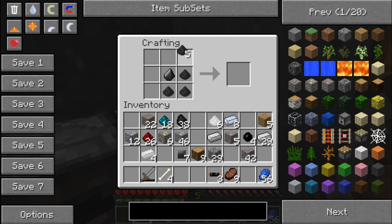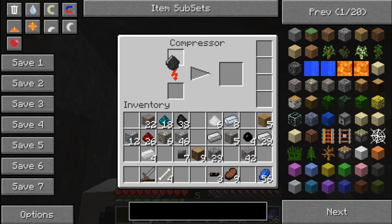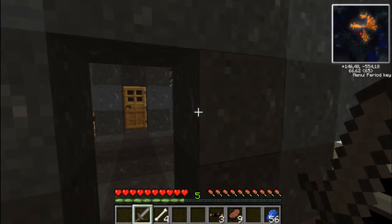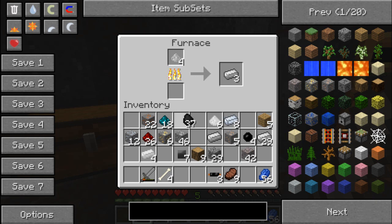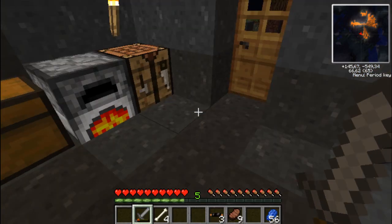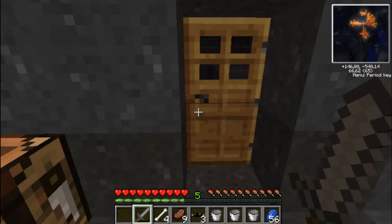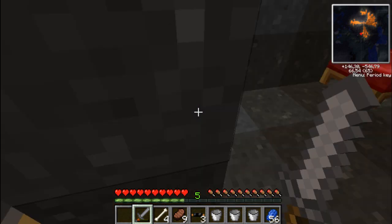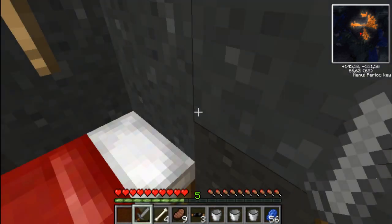I can hear a spider outside — never reassuring. Yay! Got my last coal ball. Now then, the next part of my wonderful plan: for the next part I need some iron. I put some to cook already and I'll make myself some buckets, because I need to get some lava. That should be enough, I hope. I think I'm gonna go to sleep — it would probably be wiser.